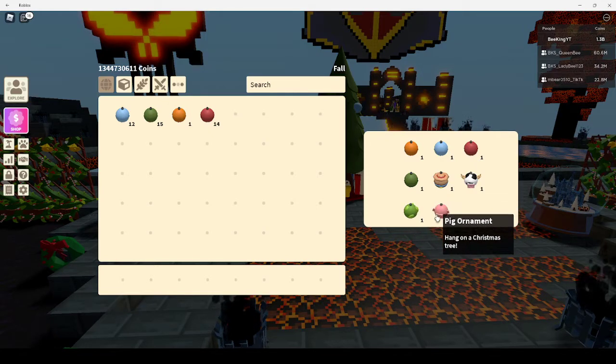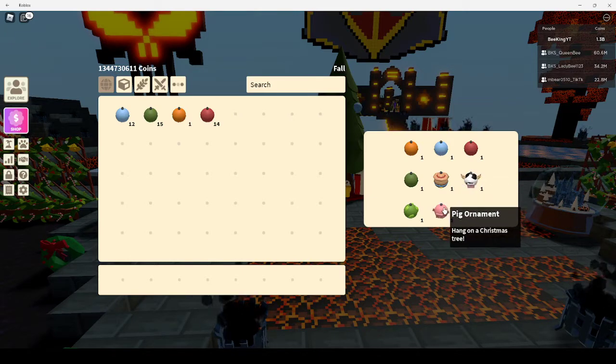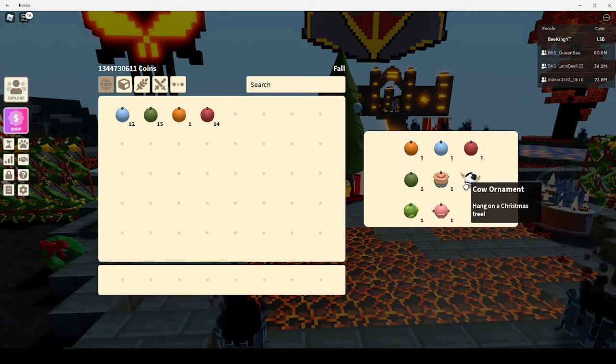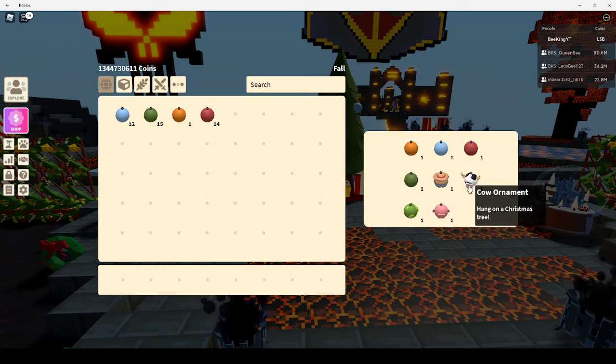The pig ornament and the cow ornament you get the same way — one's a pig, one's a cow. All you need to do is pet and take care of your pig and your cow, and you will eventually get the pig and cow ornament. Those took a little bit longer to get.